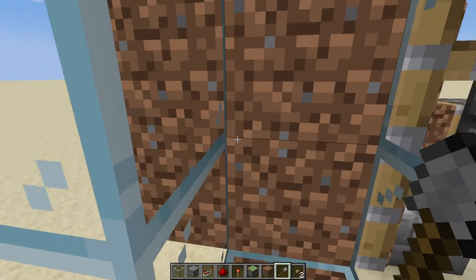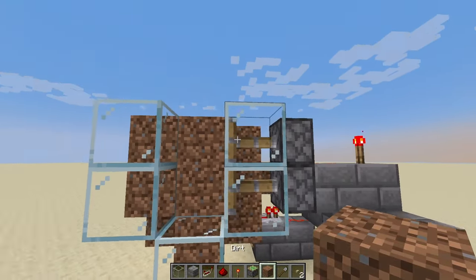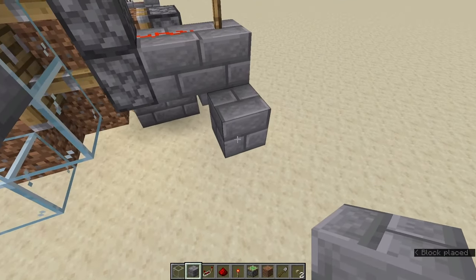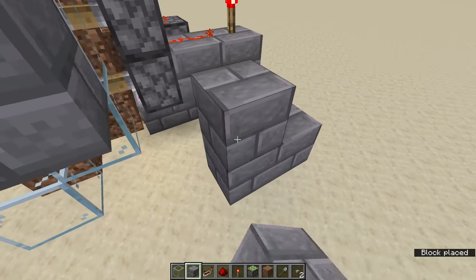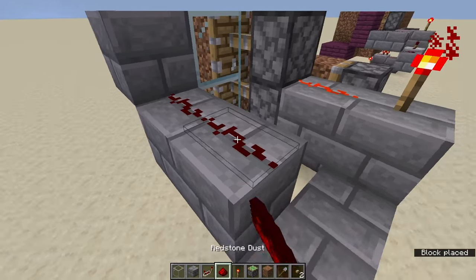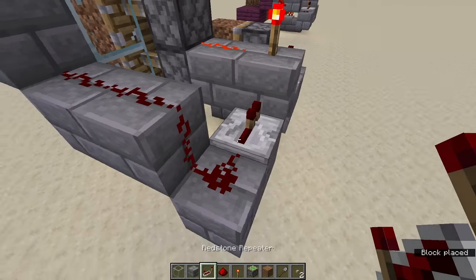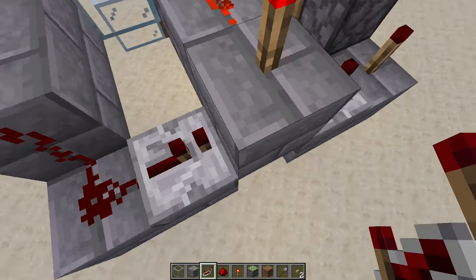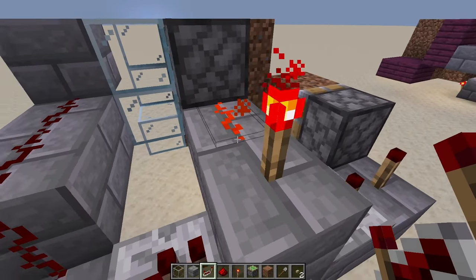But after that, you're stuck on the other side. So what we need to do is have a solid block right there, then come from there — go up, so we don't need that block. Put some redstone dust here, here, and here, and a redstone repeater into there.